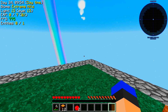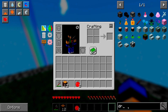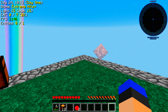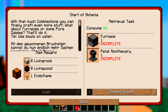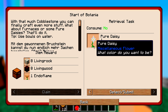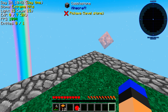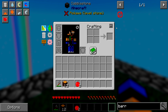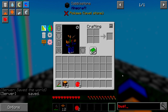We've got every single Botania flower. No storage drawers in this pack, so storing petals will be interesting. Let's try to get a petal apothecary going, plus a furnace. We also need an Endo Flame, living wood and living rock, and a Pure Daisy — that's going to be a problem. Do we have barrels? I keep pressing the wrong key from playing so many games.